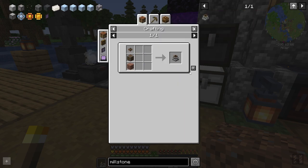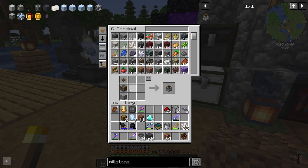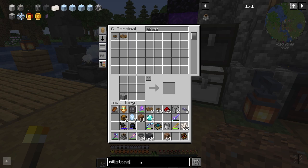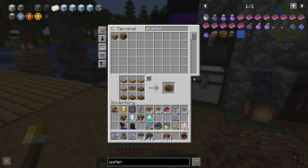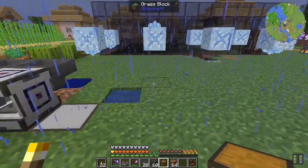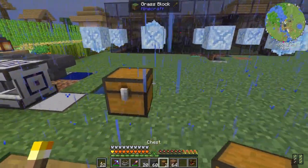Next thing I want is a millstone. It's very easy to make — just one side casing, one side, and a cogwheel. It also needs some water wheels. Hopefully one is enough.